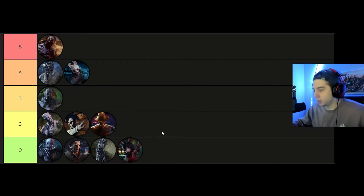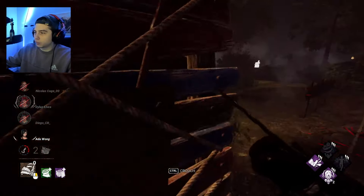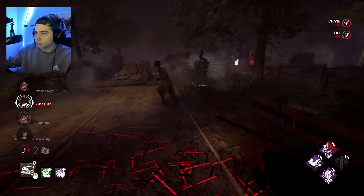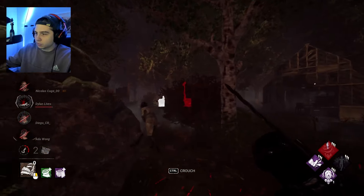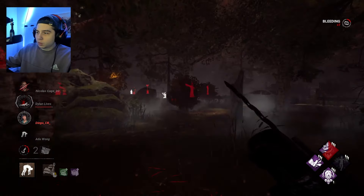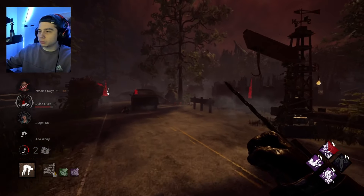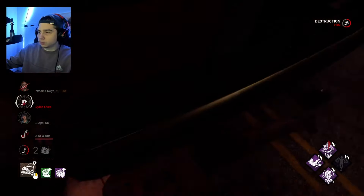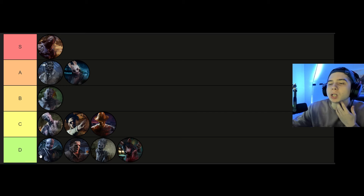Pig is going in D tier. I know there are a lot of Pig fans — I'm not trying to put down any killer, this is just subjectively how I have fun in DBD. Pig's ambush is extremely weak and you're rarely getting good value out of it. The traps don't feel very rewarding — you put a trap on somebody and maybe they spend some time on boxes, but nothing really fun about that to me. Her stealth is super weak. There are so many killers with interesting chase powers that I have to put her here.